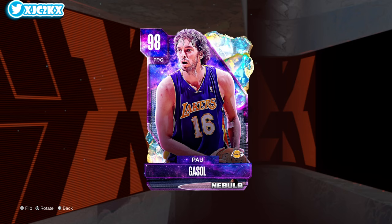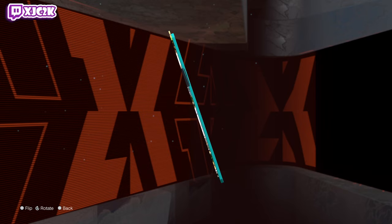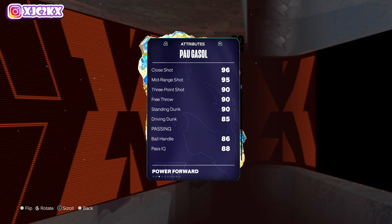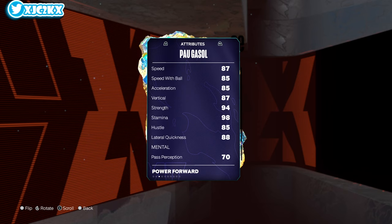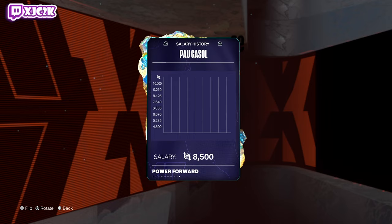Let's check out Mr. Pau — 99 offense, 99 defense. Really good post game, though I'm not really a post player. 95 mid-range, 93 ball, 90 free throw, 90 standing, 85 driving dunk, 86 ball handle, 90 pass accuracy. Defensively he's pretty solid — really good rebounder. 87 speed, 85 speed with ball, 85 acceleration. He's a little slower than the other recent bigs we've been getting.